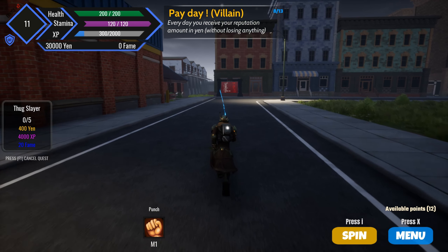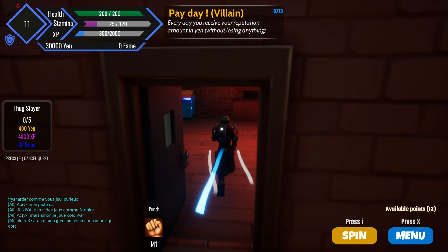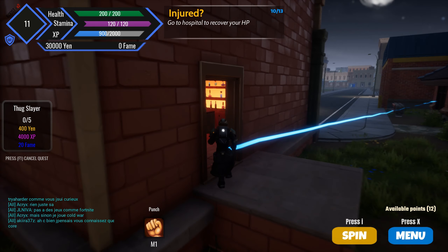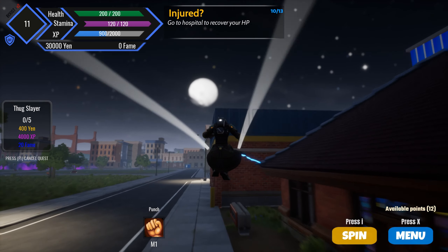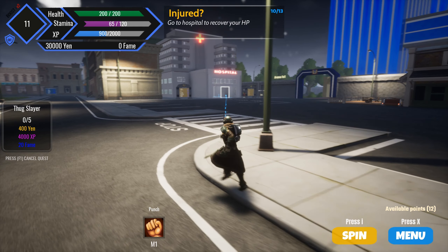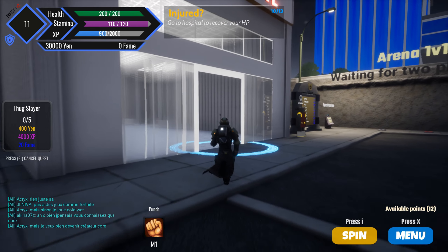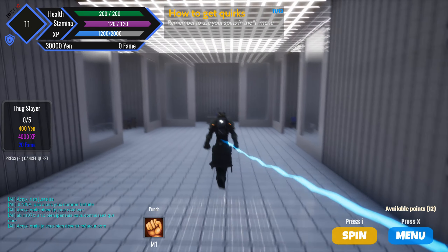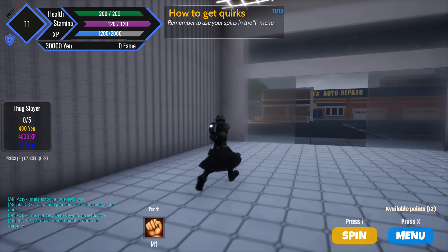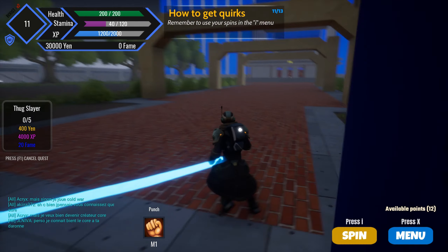Can you run in this? I don't think you can run — I think you have to just upgrade your speed and naturally move quicker. You could do this though. Right now we're gonna go spin for a quirk. I could just click I and spin like that, but I think they wanted to show me the area first.